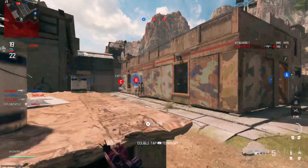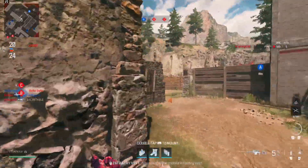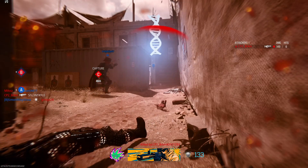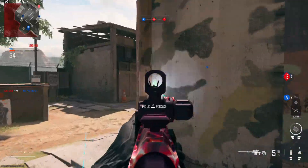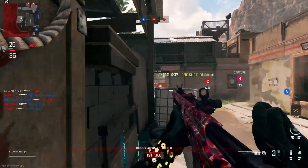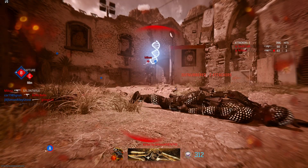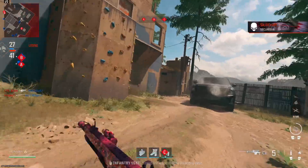I'm not even going to lie — I tried using the SPX scope on this and the ADS speed feels so slow. I've been using the CAR 98K way too much. See that right there, it feels slow for the fact that it's actually pretty fast. Getting that near-instantaneous ADS speed, nothing matches that. This feels so slow compared to the CAR for some weird reason.